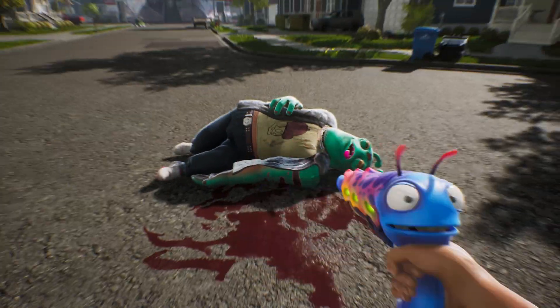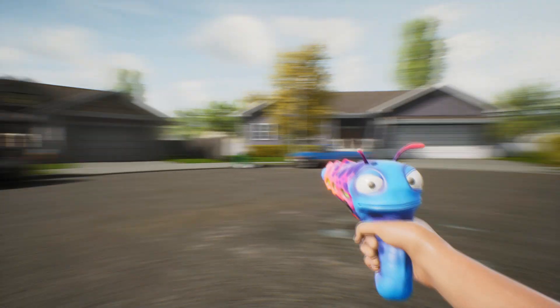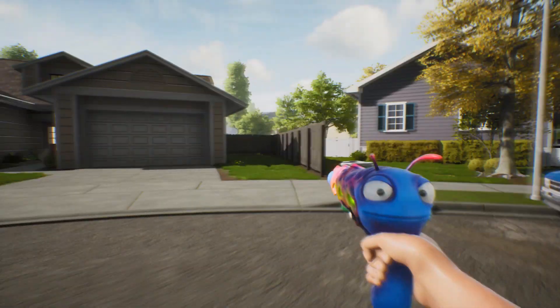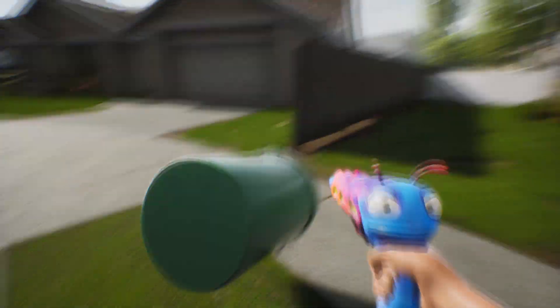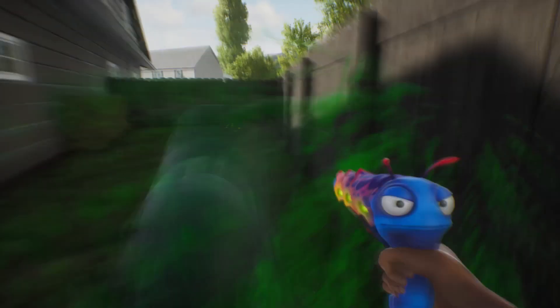Alright guys, with all that out of the way let's get straight into the tutorial. You want to start off here in the beginning of the mission off of the dead corpse that gives you your gun. Once you have the gun you're going to want to come over to this blue truck and shoot this green barrel so you can push it into the corner over here where this fence is next to your house that you spawn in.